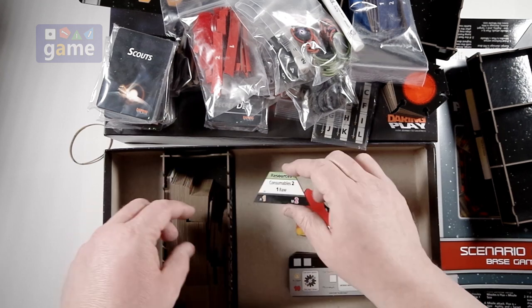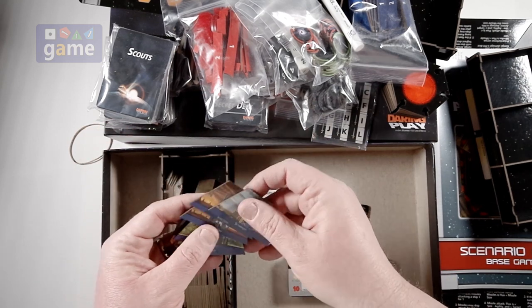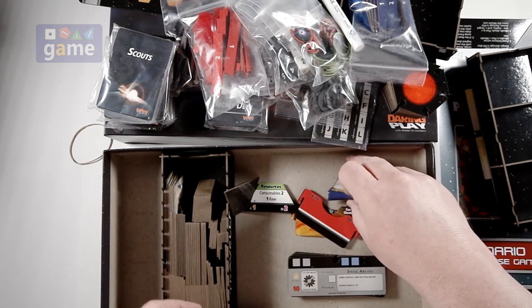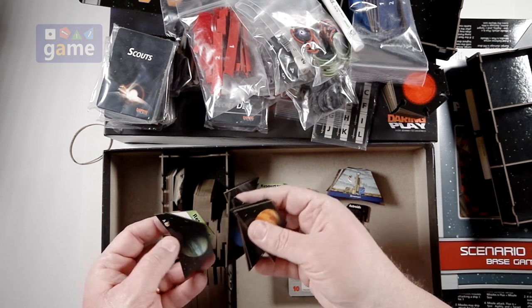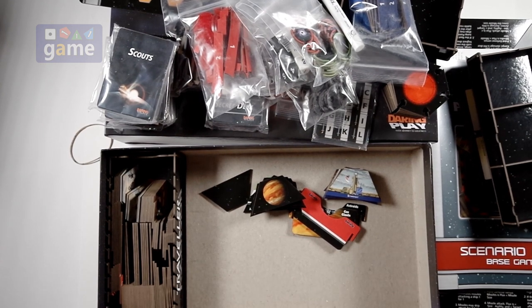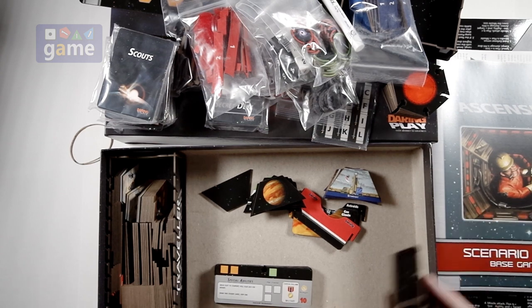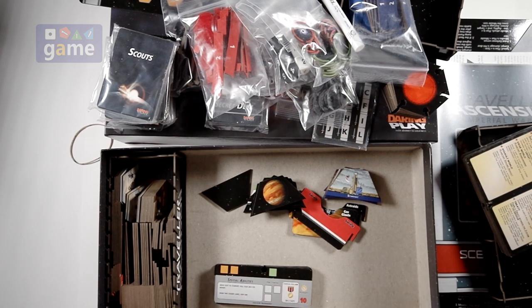We've got little resource pieces. There's a lot. We've got starport tiles, factory tiles, embassy tiles — all going to be built onto the board as the game progresses. It looks like they get stacked into this box here with the dividers, so it comes with its own little insert. Lots of stuff to go through. I will work to get a play video put together soon. The base game of Traveler Ascension Imperial Warrant comes with a lot of stuff that I've got to figure out, and when I do, you will see it. That's what's going to be in the box. Thanks for watching. God bless you. Bye-bye.